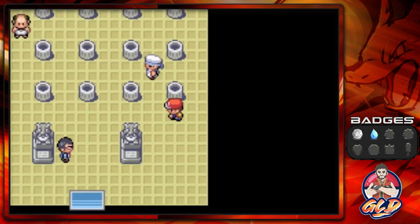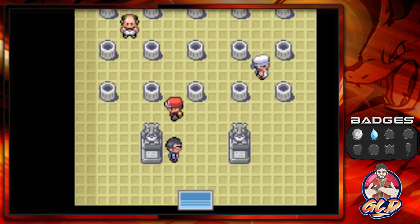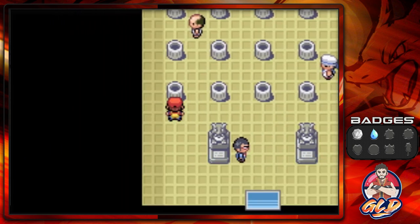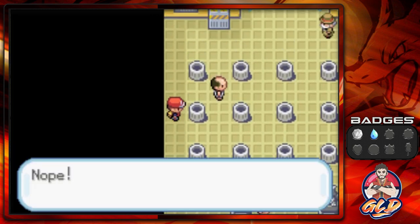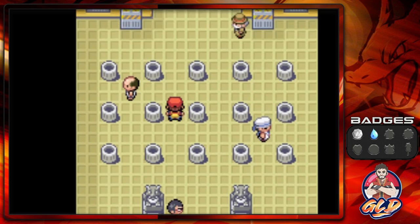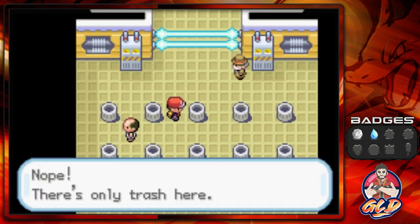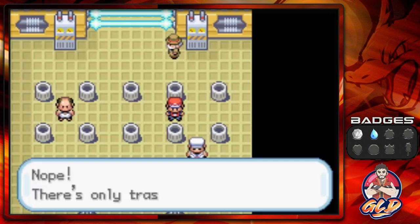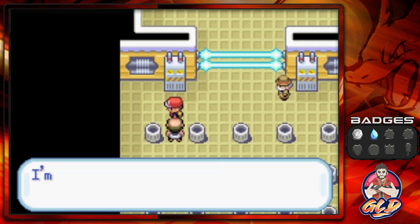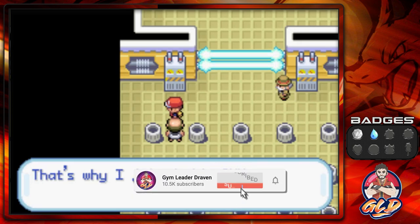Everything got reset again — oh my god I hate this puzzle right here. We're going covert, this guy can't even find us. Nothing right there, nothing here either. And of course it has to be at the corner. All right, let's battle this guy — he says 'I'm a lightweight but I'm good at electricity, that's why I joined this gym.'